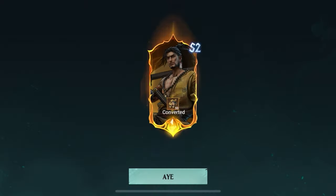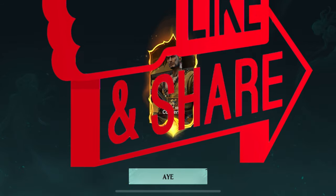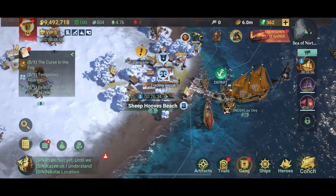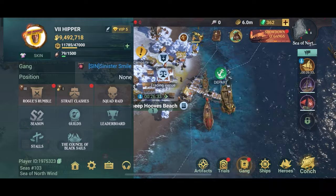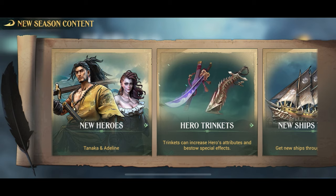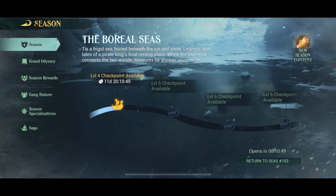Hey all, Hipper here. Today I'm showing you how to get the legendary hero Tanaka for free in Season 2 of Sea of Conquest. Don't forget to subscribe. If you go into the Season 2 screen, available if you're in Season 2, you will notice that we have two new heroes in the Season: Adeline and Tanaka. And Tanaka is available for free once you start Season 2.